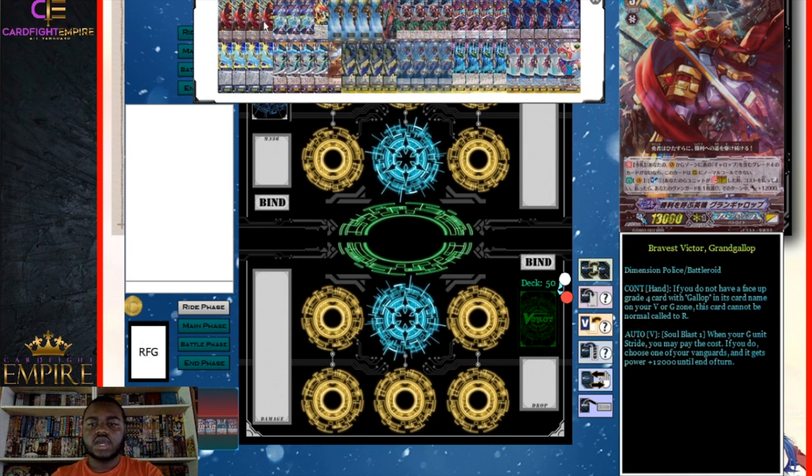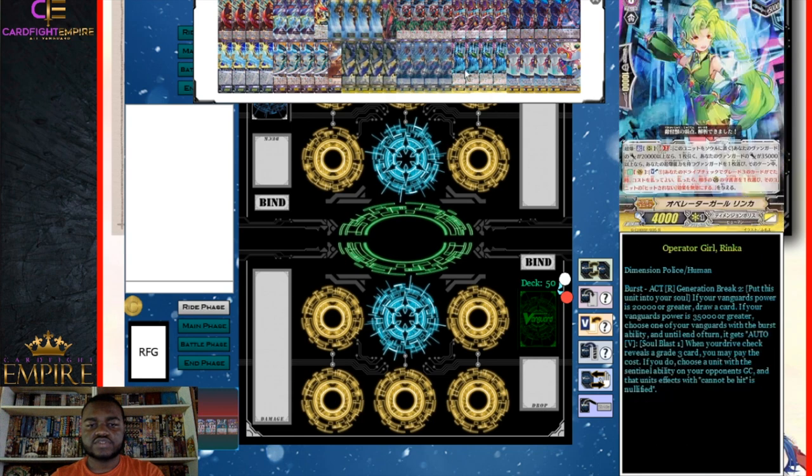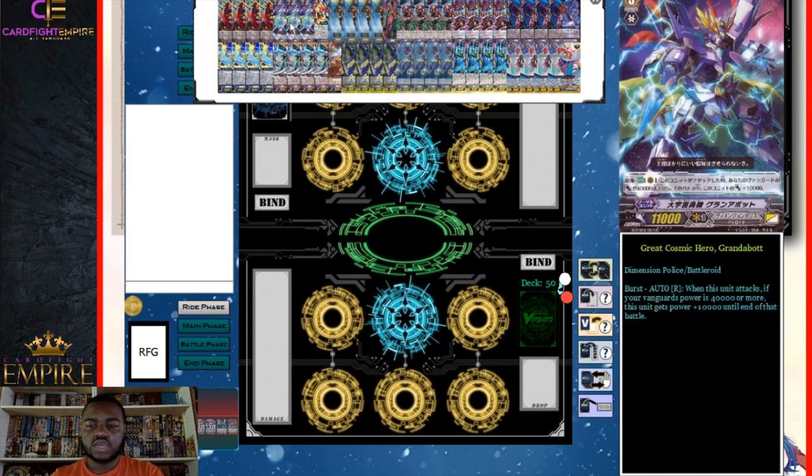Burst is the Dimension Police keyword — if your vanguard reaches a certain power, something happens. Burst skills are usually tied to how big your vanguard's power is. We also run three Great Cosmic Hero Grandibot, which we never want to ride but is great on rear guard. When this card attacks and our vanguard's power is 40,000 or more, this unit gets plus 10,000 until end of battle. With a stand trigger it re-stands at 16k and attacks for 26k.